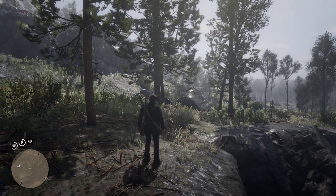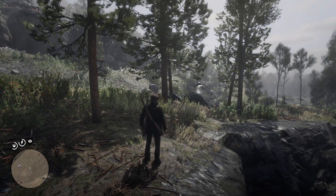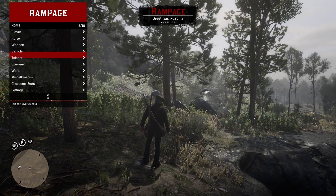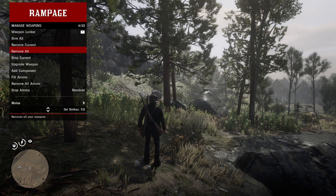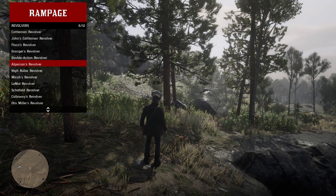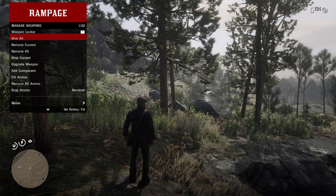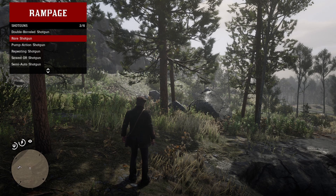I'm going to close out of this game — this is the one we've already backed up. We'll come back in and make some changes right now. I'm going to use this Rampage tool to help manage the weapons. Let's remove all, and then see what kind of weapons we want. We have a handler, a battlefield revolver, and a rare shotgun.